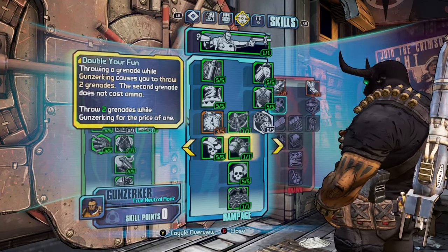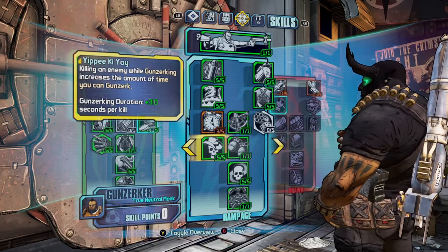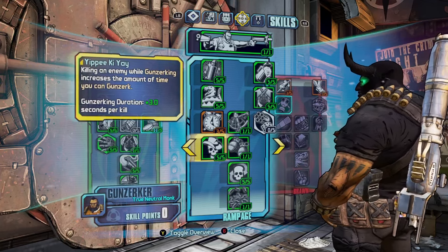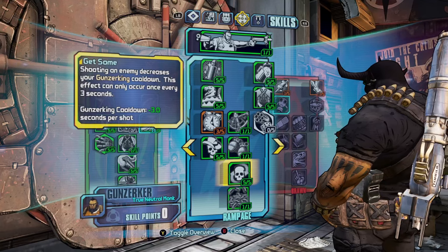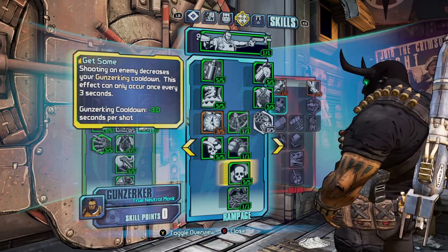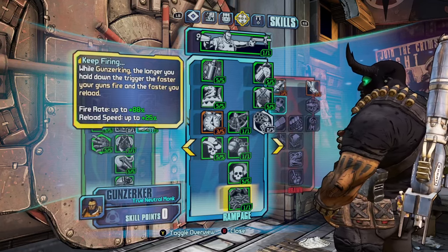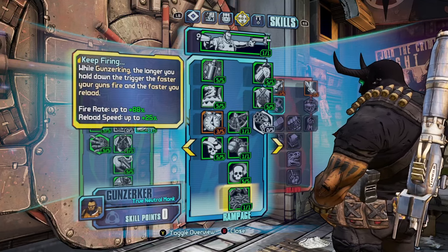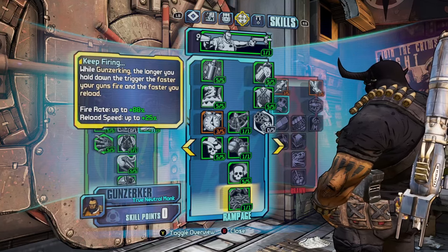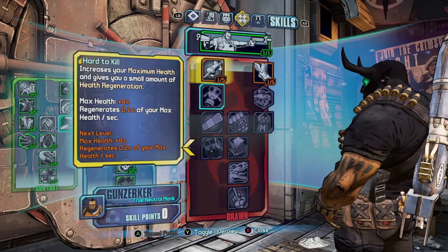Double Your Fun lets you throw two grenades instead of one while Gunzerking. Yippie-Ki-Yay adds three seconds per kill to your Gunzerking duration. Get Some gives you a three-second cooldown reduction on your skill every time you shoot an enemy. While Gunzerking, holding the trigger longer increases both your fire rate and reload speed.